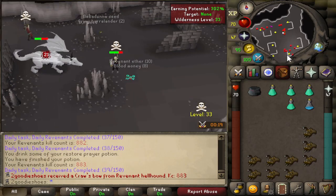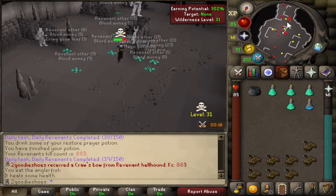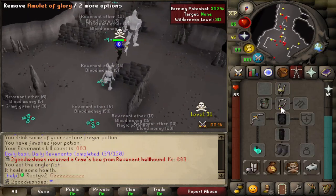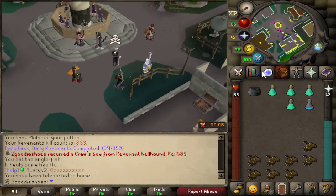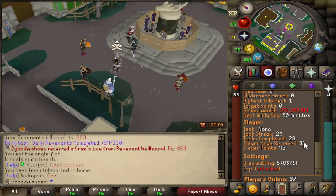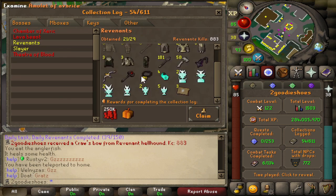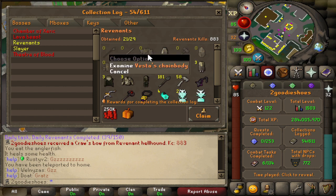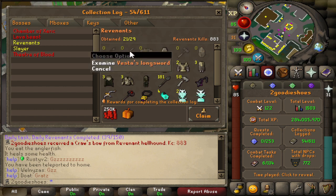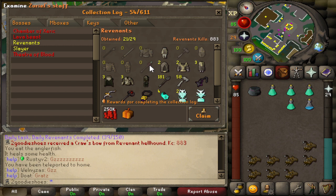Oh my god, I'm running! This is my first crossbow on this account — well second overall, but this one is on the log! Oh my god, let's go! Holy shit. Look at that — every weapon I've gotten at 800 KC. I'm missing the weapons and armor pieces from rev dragon, dark beast, and knight.